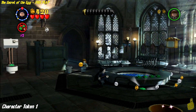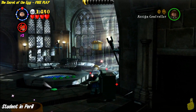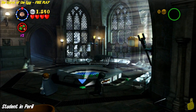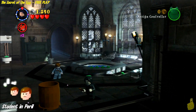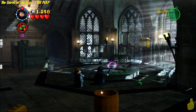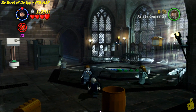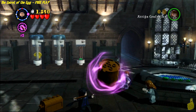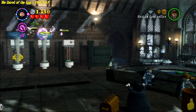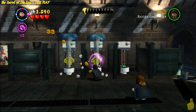Right at the very beginning of the level, you're going to have to switch to your dark arts or dark magic wizard and use it on the cabinet there to reveal the first of three character tokens. Right across the little pond there, you can see there's another one. All of a sudden, a student in peril jumps out — a little bit of a delayed reaction there, but we got the credit nonetheless.